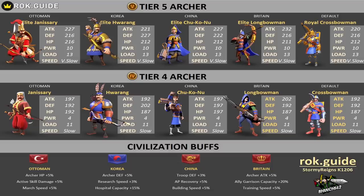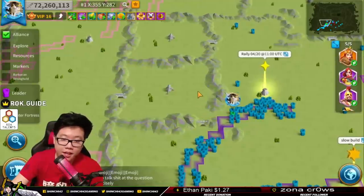Another thing to consider is playing style. If you're a free-to-play player, the Ottoman Empire might be great for you if you are fighting a lot in open field battle. That extra marching speed bonus would definitely benefit you — you can evade opponents, run away, enter a structure, and hide. But a free-to-play player can also benefit from Britain because of the training speed plus five percent; anything you train will be faster. You have to think about your playing style. For my style, I don't really march a whole lot, so marching speed is not that important.